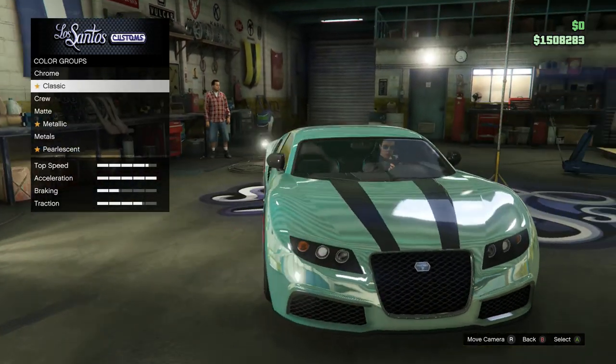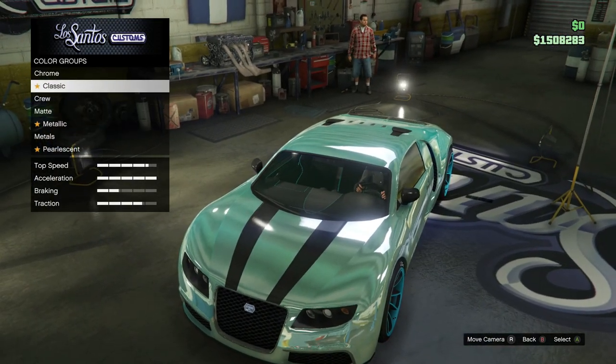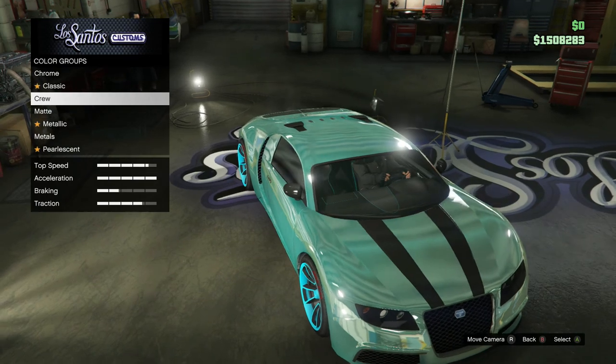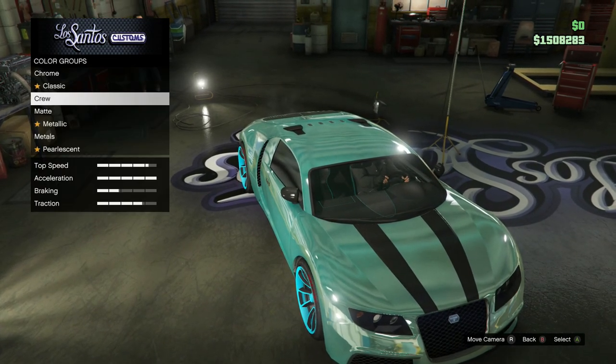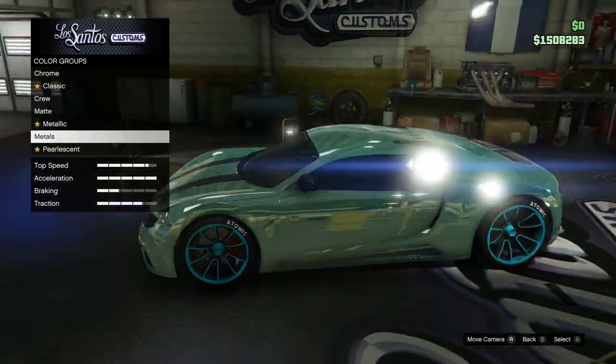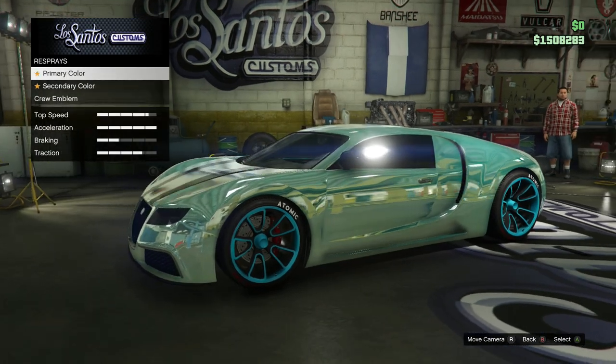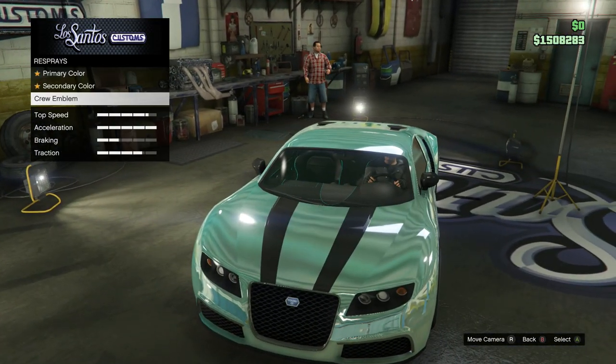You want to go to Primary, then put Chrome on. Then while you're still in Primary, go down to the Classic Matte option where you put on the color or your crew color — either way works. That's what you get. And if you want, you can also make your wheels matte. As you guys can see, I'm keeping these nice fluorescent blue wheels on mine.